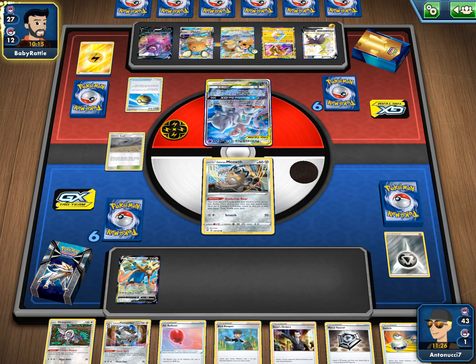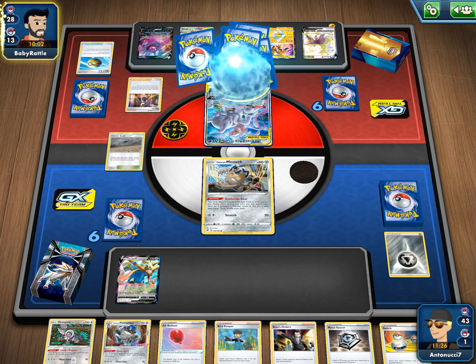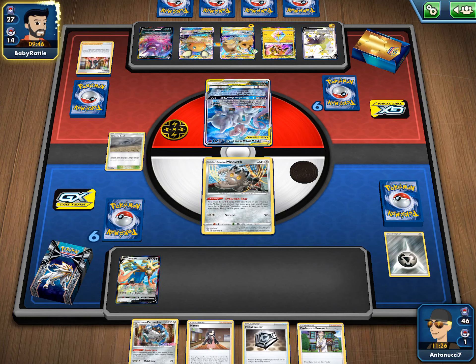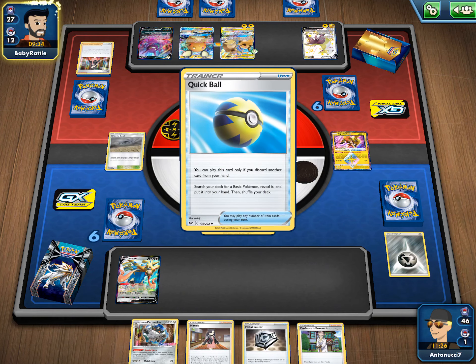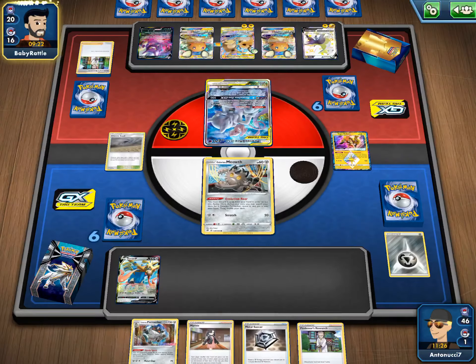Our opponent still didn't get that Electrify turn one, so that was kind of big. They do have Coco. There's a Marnie again — Marnie's coming in hot for sure. Okay, hopefully we can draw a good hand this time around. We do draw a Saucer. And we can draw a Research. We have two Berserkers in the deck because the other one was in that hand so we do have another one. They are discarding Hammers — cool. And discarding a Reset Stamp, very nice. Probably have one more in the deck somewhere though. But still no Switch.